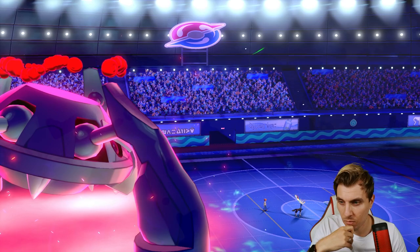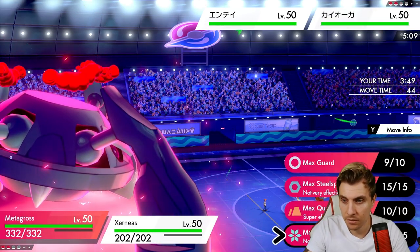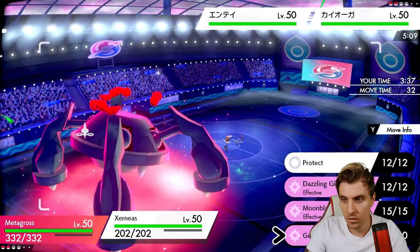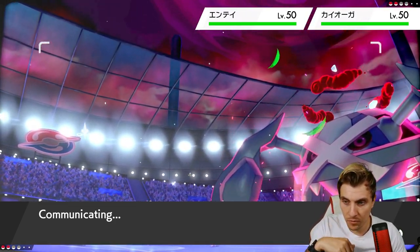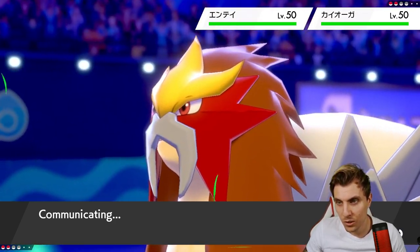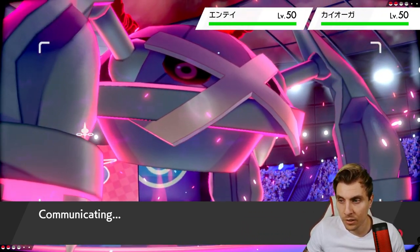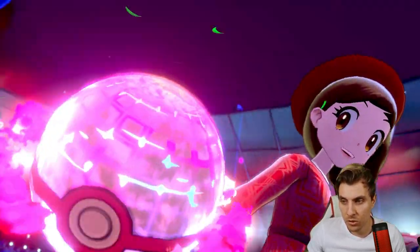Entei comes out — we Max anyway. Sacred Fire could be an issue; they can now double up into Zernias and probably will. That gives Metagross the room it needs to maybe get some defense boosts behind it. They may be more attracted to go Sacred Fire into Metagross rather than Zernias, but it depends on what they fear more — the Geomancy going up. I'd probably protect with Zernias to give us a free turn.